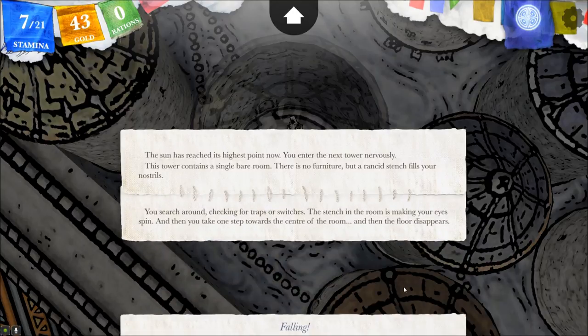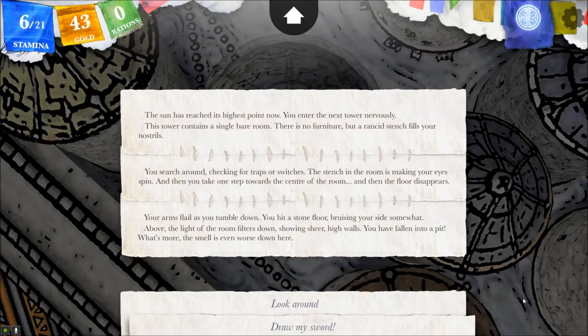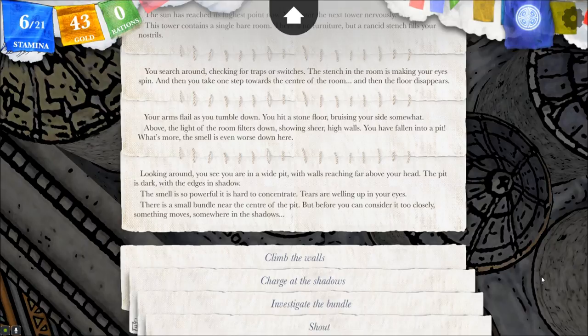'You search around looking for traps or switches. The stench in the room is making your eyes spin, and then you take one step toward the center of the room and the floor disappears.' Falling. 'Your arms flail as you tumble down. You hit a stone floor, bruising your side. Above, the light of the room filters down showing sheer high walls. You have fallen into a pit. The smell is even worse down here. Looking around you are in a wide pit with walls far above your head. There is a small bundle near the center of the pit.' And something moves in the shadows.